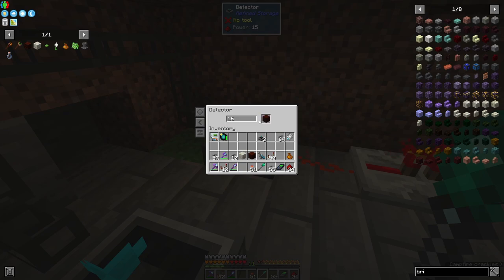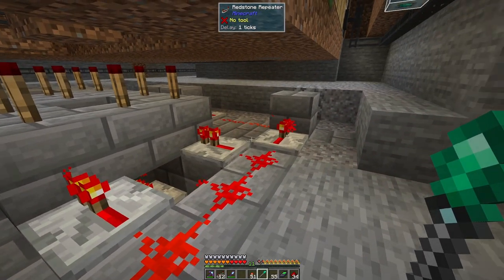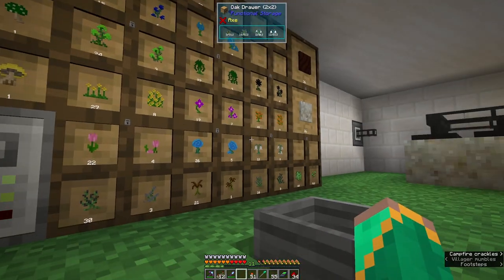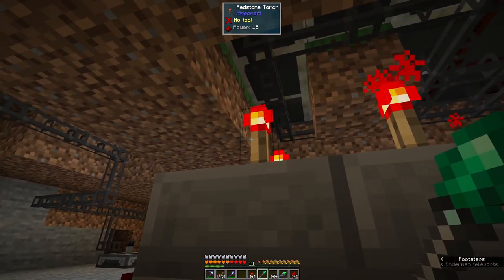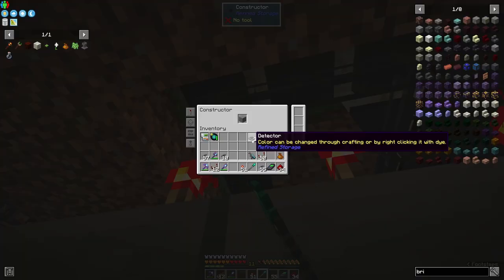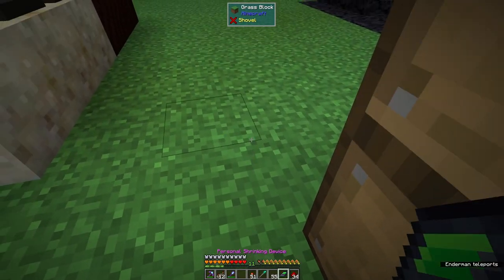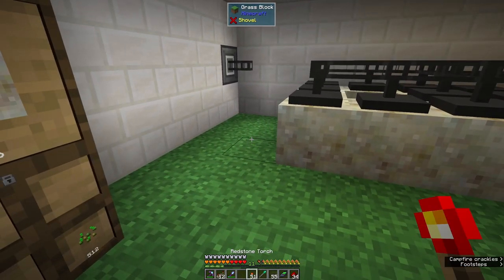We can turn these torches on and off depending on how much living wood and living rock we've got. These are detectors reading the new network. This detector says: emit a redstone signal when under a set amount — I've put it to 16 for the stone. I plop in one of each — now both are at 16, so the two redstone lights are off and we're now getting a redstone signal, meaning these constructors won't do anything.